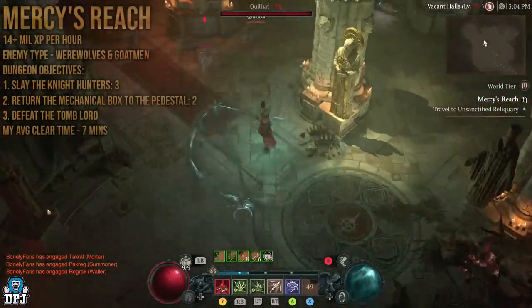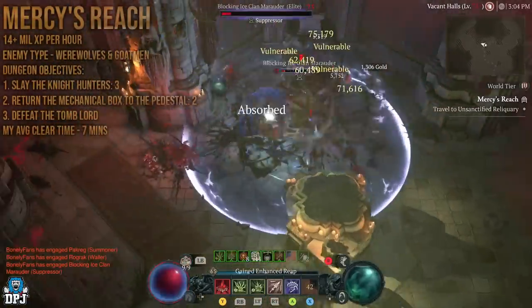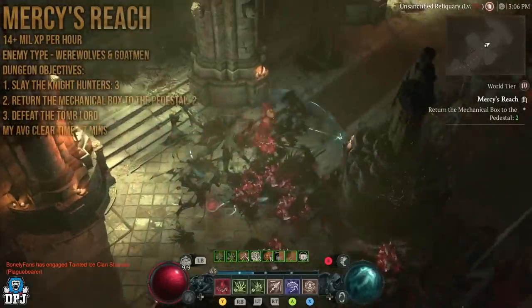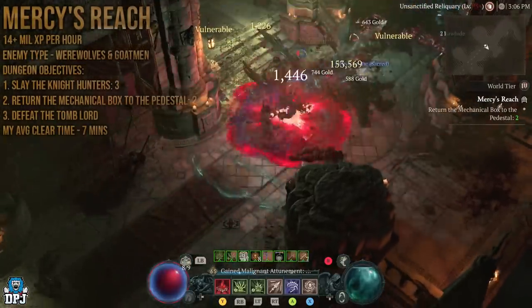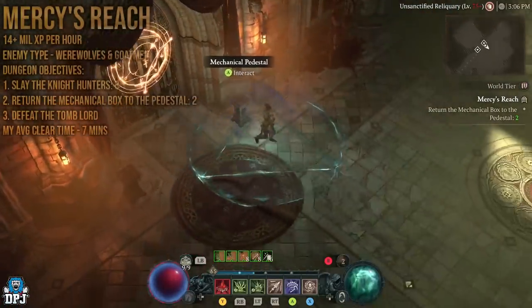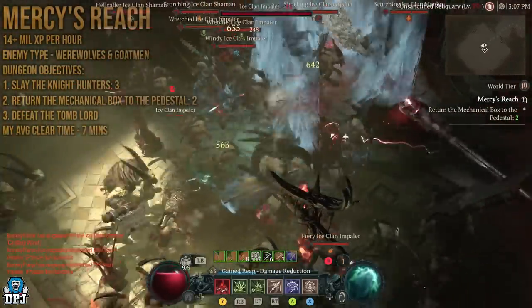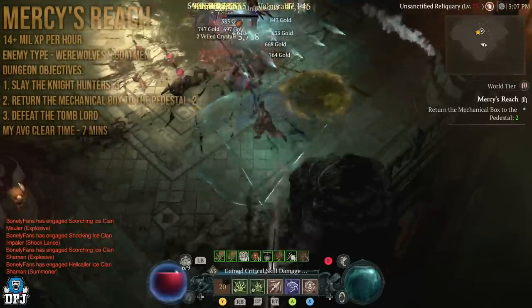Mercy's Reach is an incredible dungeon. The first part is to slay three night hunters — elites. The second part is to return the mechanical boxes to the pedestals; there are two of these, one in each room. These two rooms are crammed full of elites — it's unreal. After this, you go on to defeat the Tomb Lord boss and then the dungeon is done. It's definitely one of the better ones in the game right now.